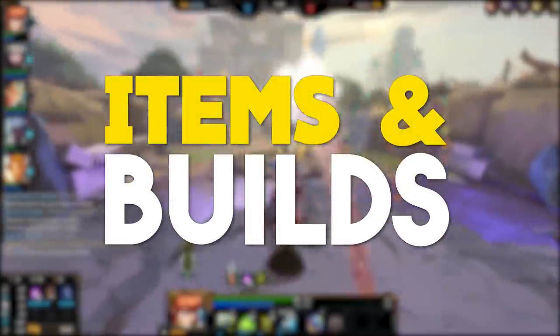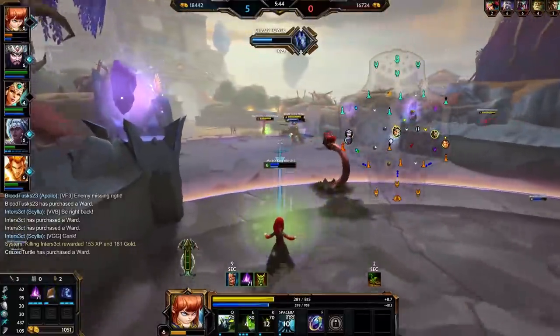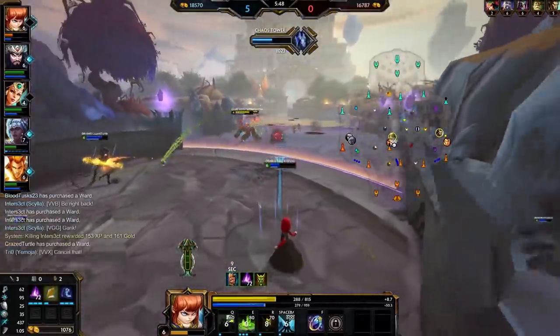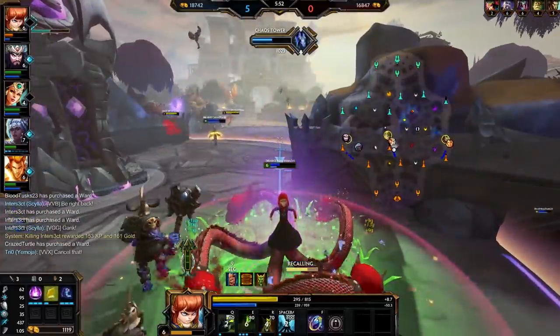Alright, so with abilities covered let's move on to Scylla's items and builds. Scylla really only sees legitimate play in mid lane right now. You could put her in the jungle or ADC probably, but at a serious level she's really just a mid laner, so I'll be covering the build section for mid lane Scylla.